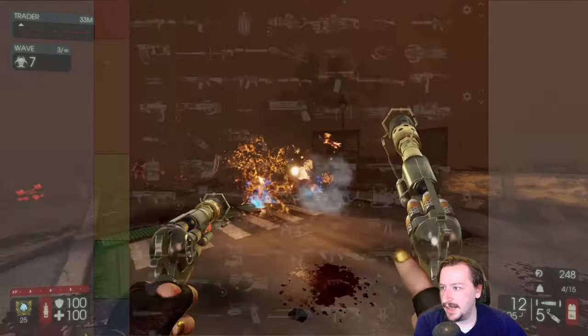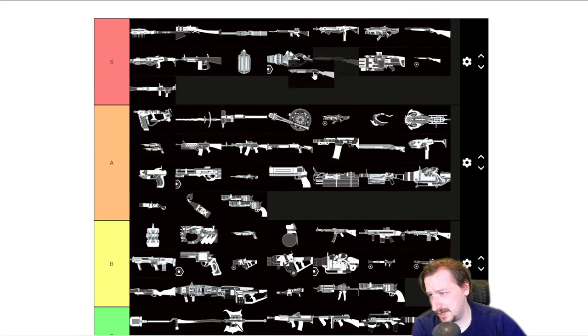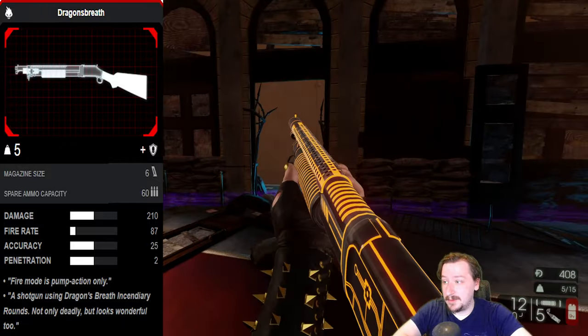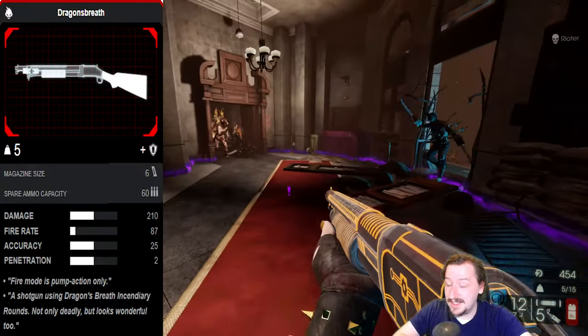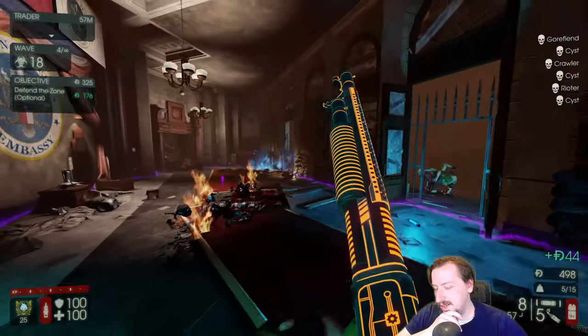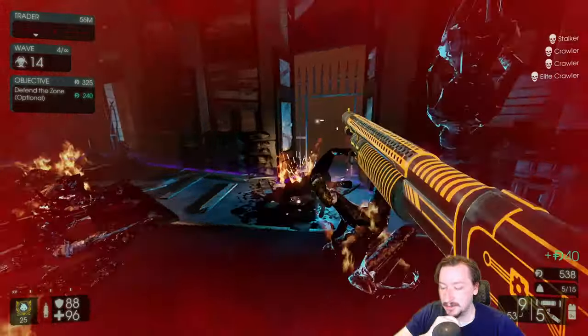Then we've got the Dragon's Breath again, which I put into B tier for Support. I'm actually gonna put this one up into S tier for Firebug. It does really good damage, really good damage per second, holds a lot of shots if you want the bigger magazines, and the floor fires are insane with it. It scales well with upgrades. Probably B tier on Support, A tier on Survivalist, and S tier on Firebug.